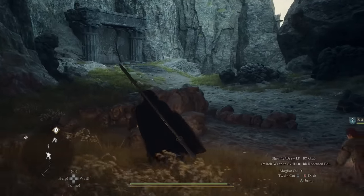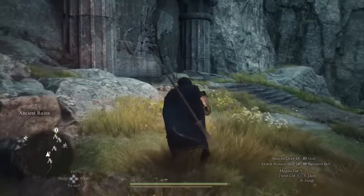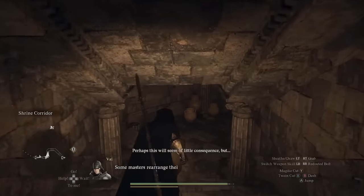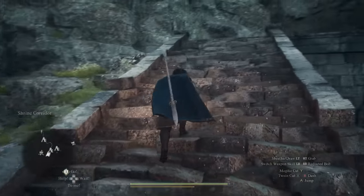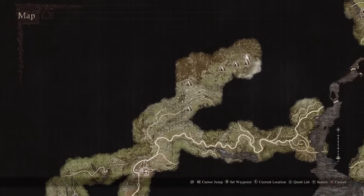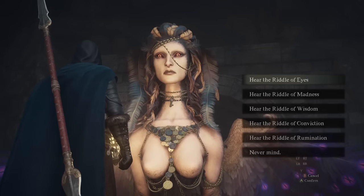Now that you've made it out of the cave, there are some golems, but you can just run around the left side. You'll notice we're starting to see murals of the Sphinx, so continue around this side. We've almost made it. Run through this tunnel and once you exit to the other side, turn right and start climbing up the staircase. At the top is the Sphinx you're looking for. Opening the map, we can see it's called the Mountain Shrine, northeast of the Checkpoint Rest Town.